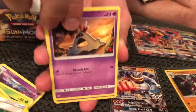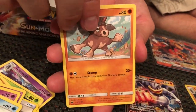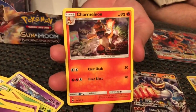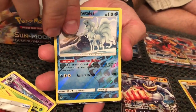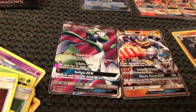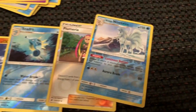Sandygast, Venipede, Horsea, Mudbray, Ledyba, Water Energy, Dusclops, Charmeleon, and Tormenting Spray. Holo Ninetales is our Reverse Holo, and another Full Art Gardevoir GX — one of the better cards in this set too. Full Art, awesome. Two of them, awesome. Two Full Arts out of this box — doing very good.